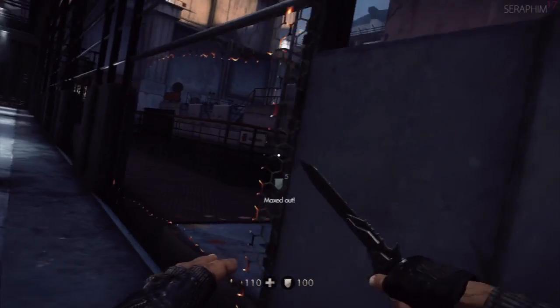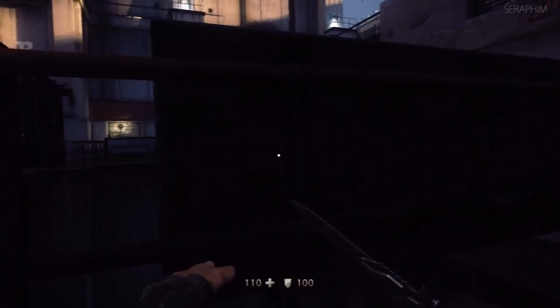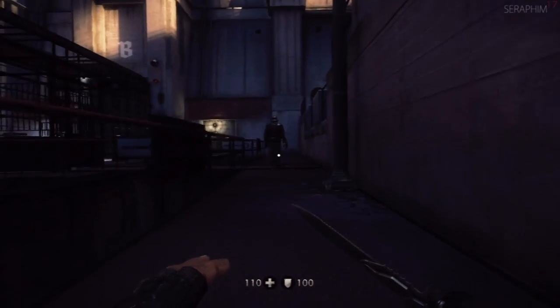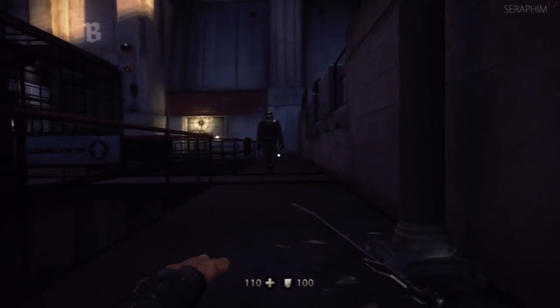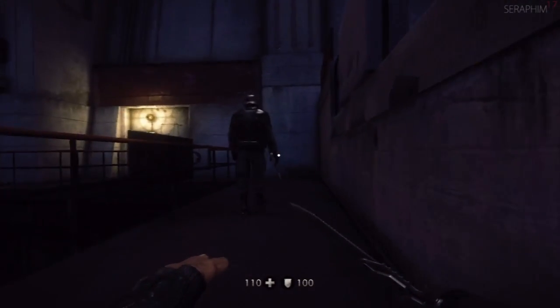There is a quicker way through this level — once you've killed this guy, if you go behind me and up those stairs, it'll lead up to the area where you need to go. There's one more guard up there and then there's a vent that you go through that leads into the prison. I just wanted to check I wasn't missing any ammo caches or anything over here.